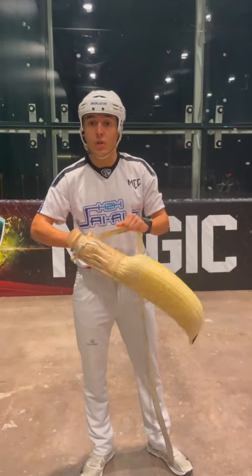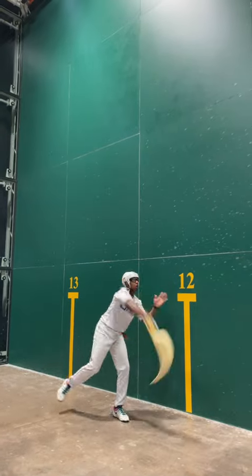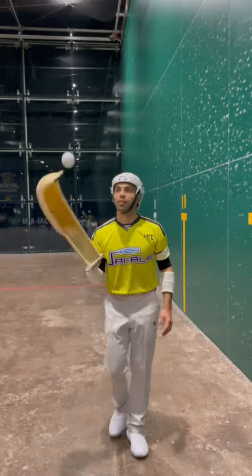The main rule is to catch and return the ball in one fluid motion. If my opponent catches the ball and it bounces around before throwing it back to the wall, I get the point. The ball can be caught in the air or after one bounce. If the ball bounces on the ground twice before you catch it, the opposing player or doubles team wins the point.